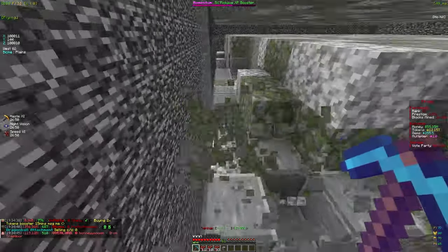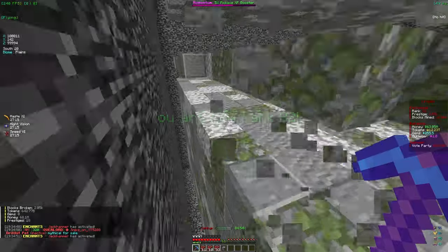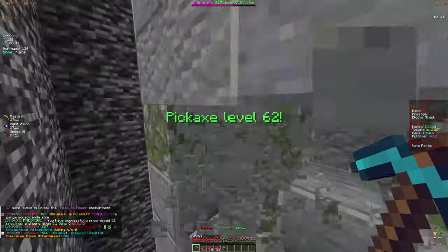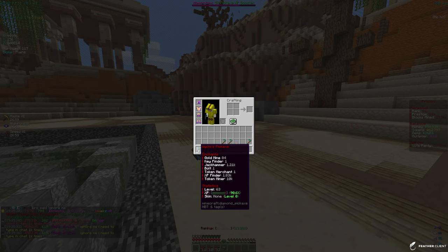I don't know what the max percentage you can get is - if it goes to 100% that would be pretty insane. Either way it is very OP to have a well-leveled token set, so I strongly recommend getting one. I just realized my pickaxe is actually level 63 which means we've unlocked some new enchants.